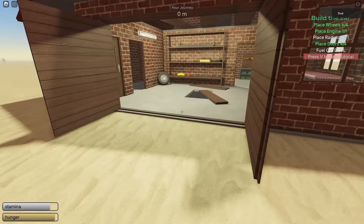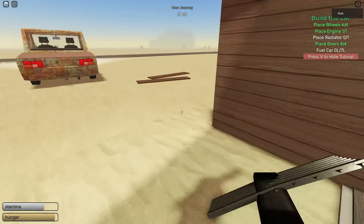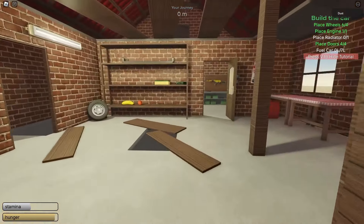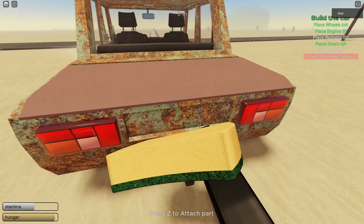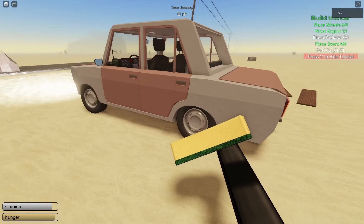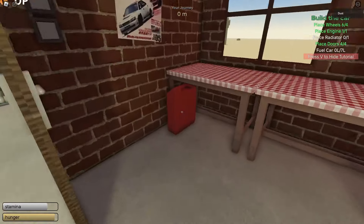Place the light, then close the trunk and hood. Here we have the front grill — go ahead and place that. Then pick up the sponge, which gets rid of rust. Extend your arm with the scroll wheel, then hold left mouse button and quickly move the mouse left and right to remove the rust. Doors can also be found in different homes along your way.